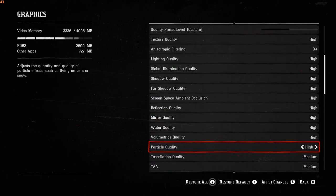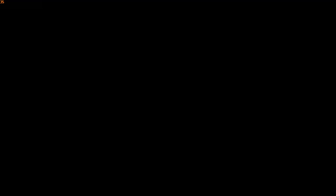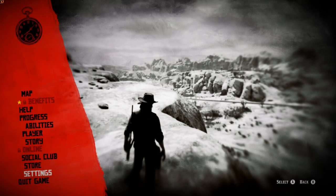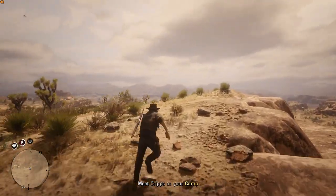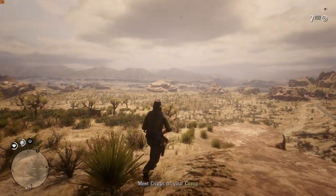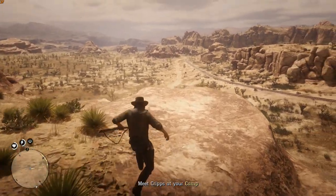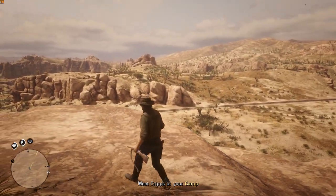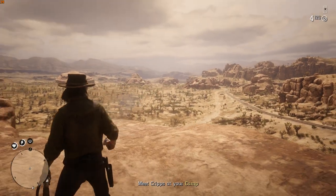Right here you can see it switching to all high. At one point you could even put 2 to 3 different settings on ultra. Again, I would highly recommend you keep it on medium or high. Everything is on high now — you can see how it sits — and we got about 30 to 40 frames again, which isn't bad. Look how smooth this gameplay is. That's what blows my mind: this laptop can still play games like Red Dead 2, which takes a lot of power to run graphics-wise and everything else.